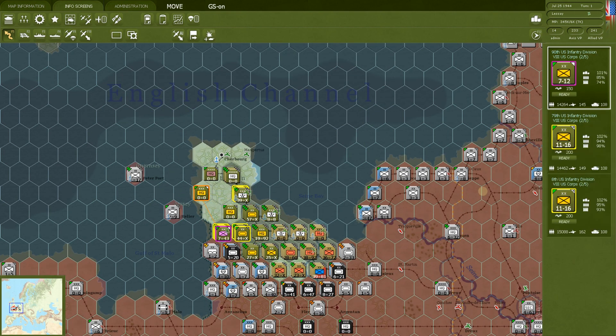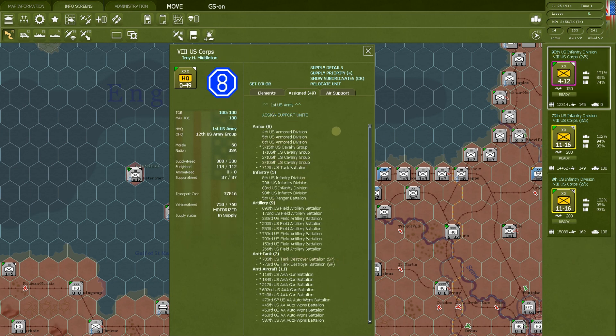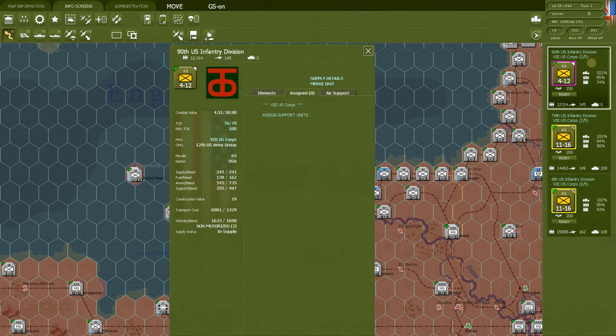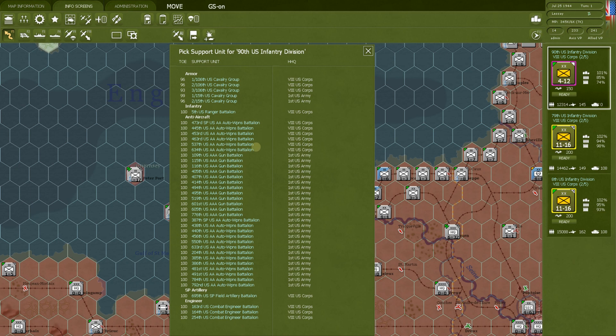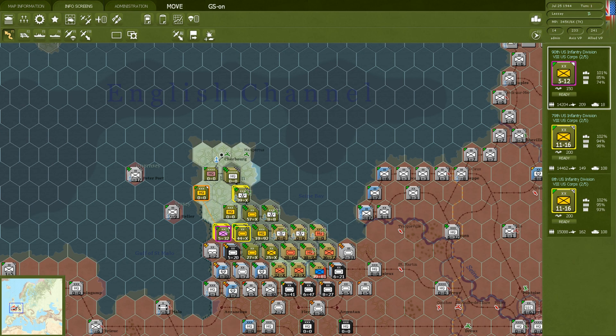One final point about divisions: the 90th US Infantry Division has three support units attached. If you don't want them there, just click the X and they go back to the corps headquarters in charge of the 90th. If you change your mind and want to re-attach support units to a division, use Assign Support Units just like with headquarters — the only difference is the maximum is three. When you click a third one, it automatically stops — the game won't even let you try for a fourth at the division level.